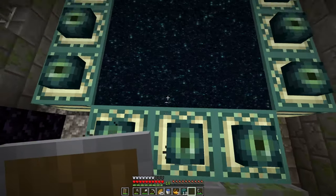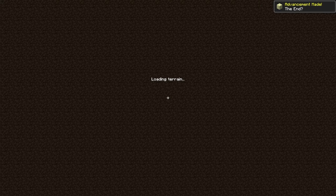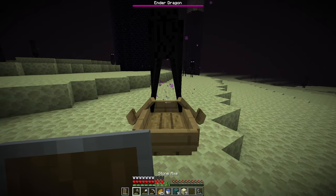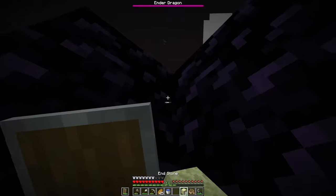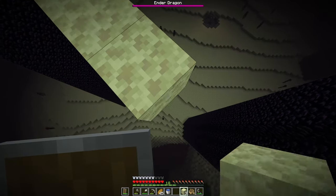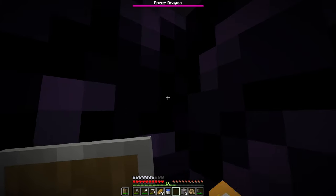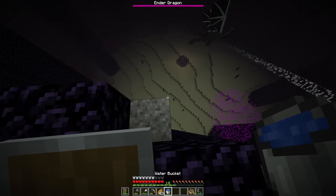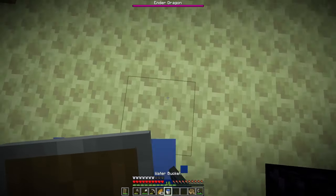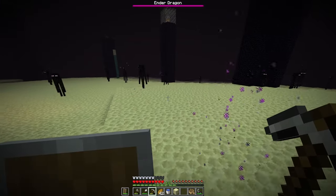We'll head into the End. The hard part about breaking all these pillars is going to be the fact that we don't have bows or arrows. So I'm just going to have to use Endermen to get up there. Gotta just break the rest of these towers. I almost got hit — I'm going to get this pillar over here, like the caged one.